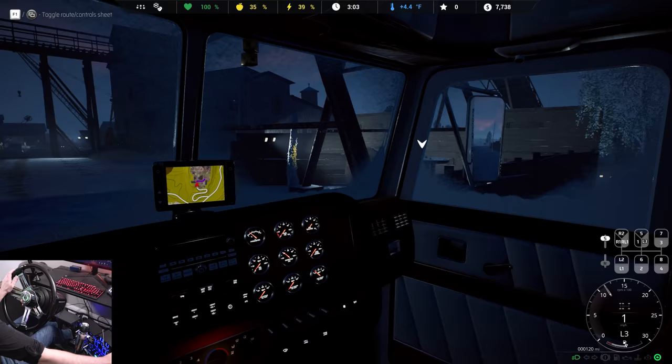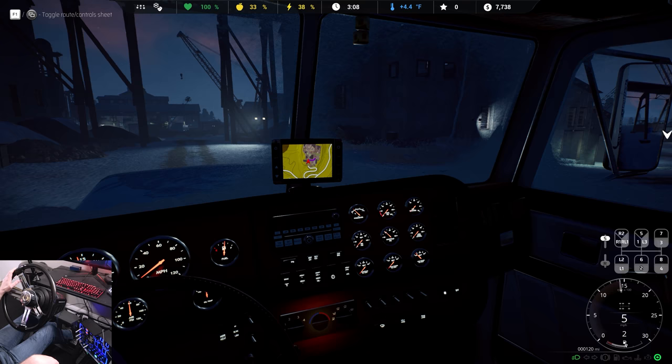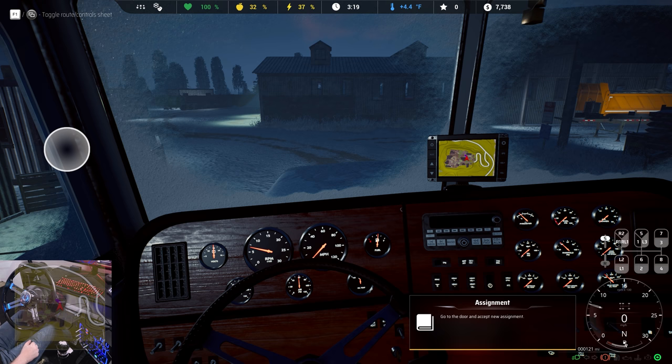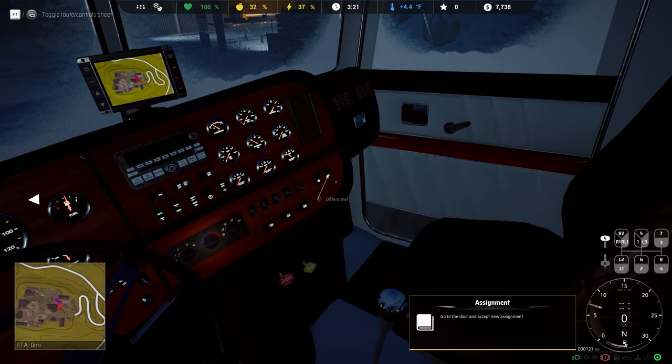We can go to this logistics office here. I'm going to pull forward a little bit further. Now he's hungry. It's kind of like my summer car survival stuff, you know, when you're trying to get a task done in a game. We need to come down here — that might be our trailer right there on the right. Go to the door and accept the new assignment. We're going to eat, go to sleep, and then go from there.